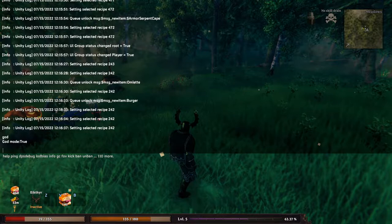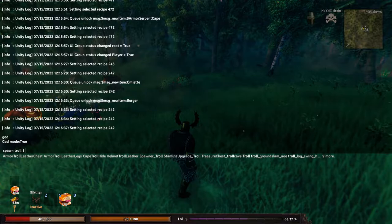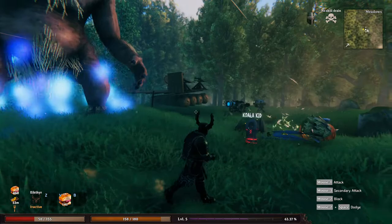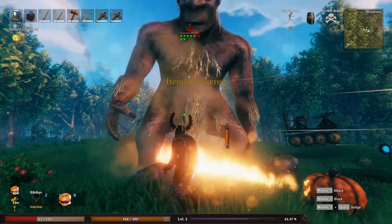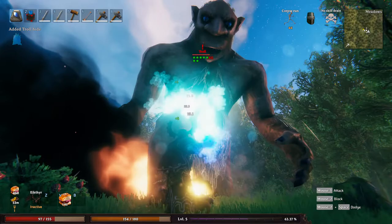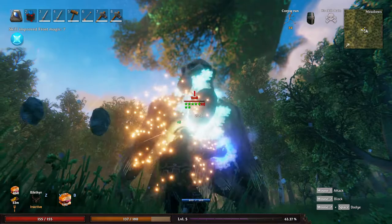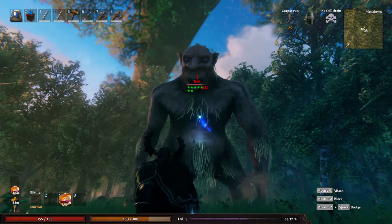I don't want it to kill me instantly, so we'll go ahead and spawn a troll. And here is a seven star troll — look at this big boy, he's absolutely massive. He's being shot by my defenses. We'll go ahead and pull out our Frostbolt. You'll kind of need a lot of the really OP stuff to handle how strong the monsters are.